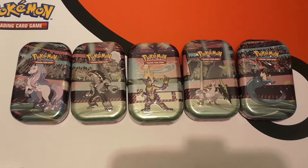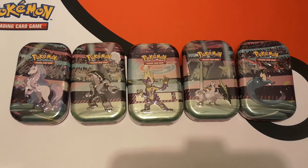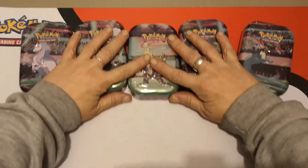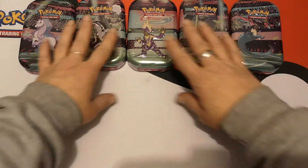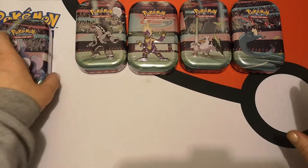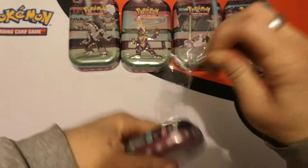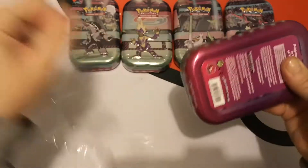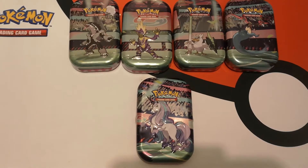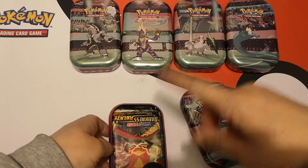I'm going to open all five in this video — it could end up being a little bit of a long video but hey. What I'm going to do is pop those up there and then open them and put the packs underneath. These should contain one coin and two packs. They've made the tin slightly easier to open by putting almost like a pull tab down the back, a bit like the Pokéball tins.